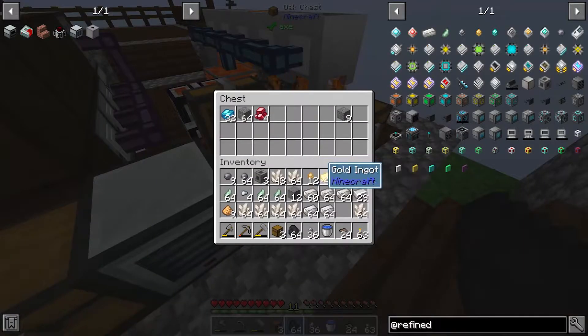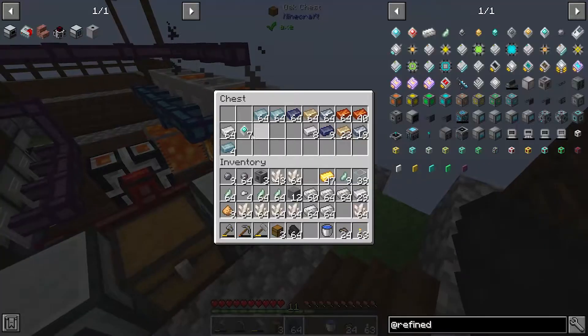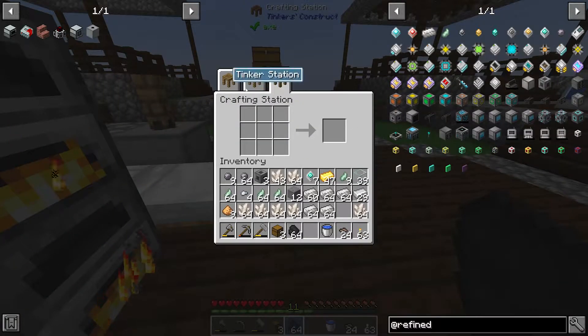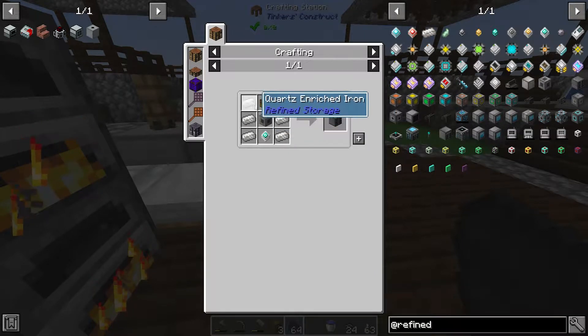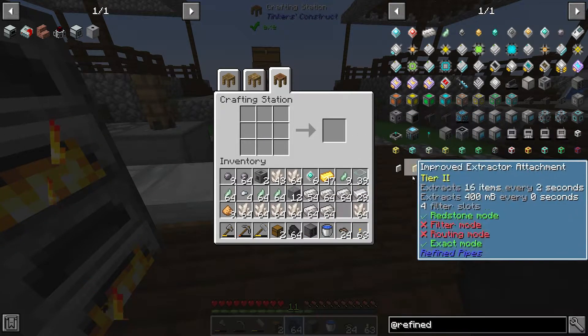I'm going to put these here — they should automatically be picked up. There it is, the advanced processors are already done. We should be good to go to make most of the system now. Let's make first of all the drive bay — this is a disk drive. We have a chest, we have the machine casing, we have all of that — and there is the drive bay.